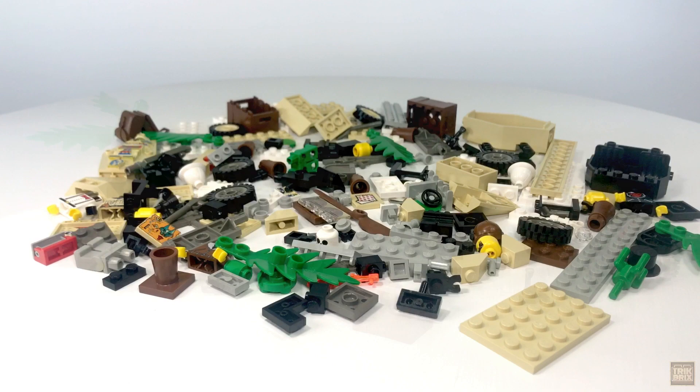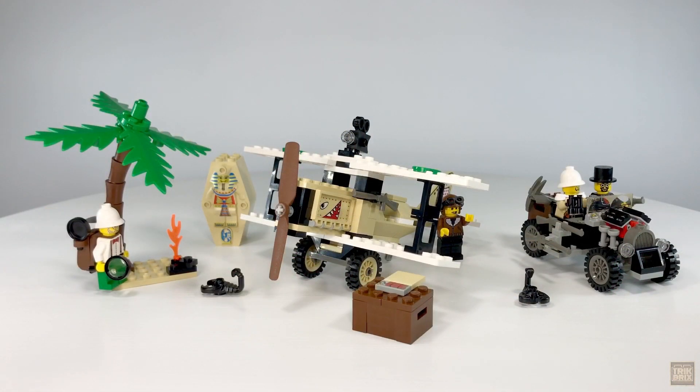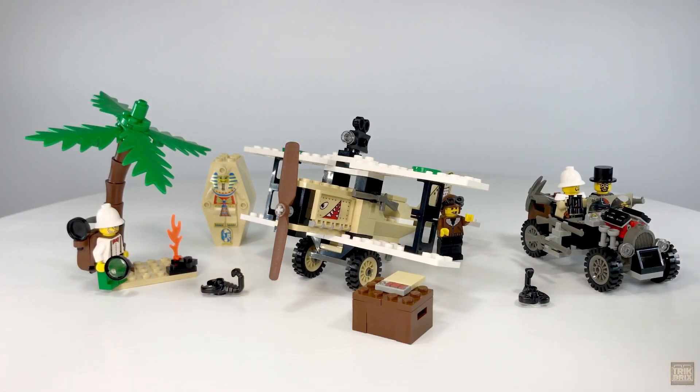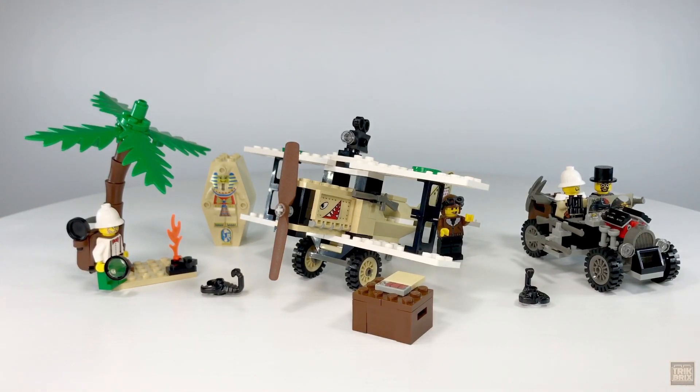Thanks to the marvels of film editing, we're ready to jump right in. This set is like a ready-made adventure — you've got a small campsite, some Egyptian relics, two vehicles, and most importantly two bad guys and two heroes. So let's give them a closer look.